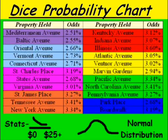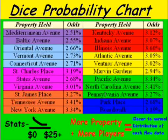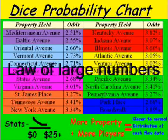A normal distribution looks something like this — I drew a line where it averages out — but that's not the case with Boardwalk; it's skewed to the left with mostly zeros and occasional outliers. Where the property chart and cash flow charts help is that the more players you get and the more property you have, the closer the cash flow data comes to a normal distribution, meaning your numbers will be closer to the percentages listed in the chart. That concludes segment number two.